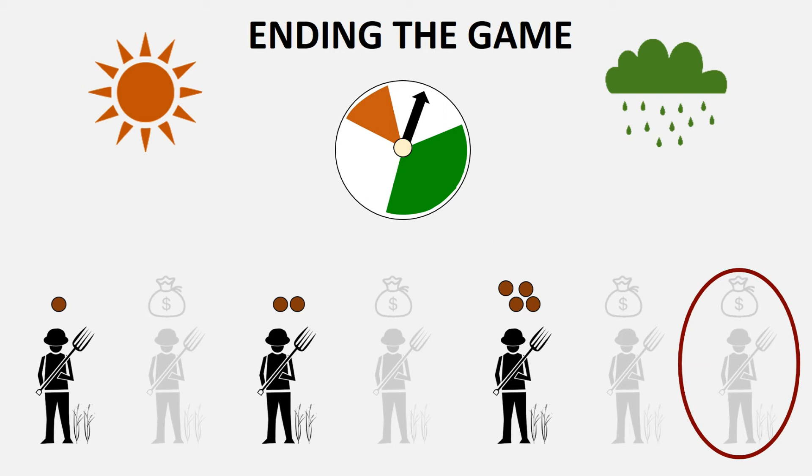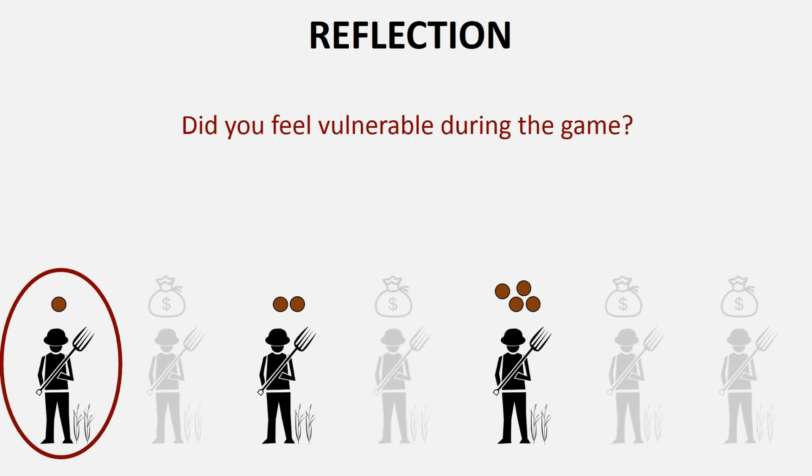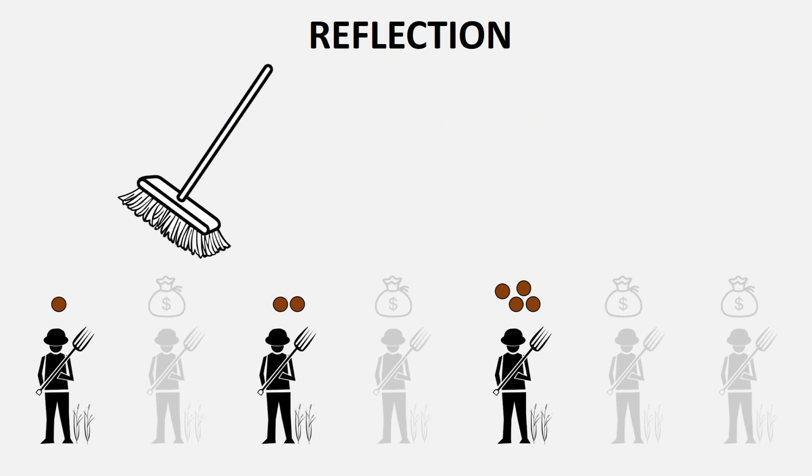A critical part of the game is the reflection process. Ask the players with the fewest beans remaining how they felt during the game — did they feel vulnerable? Ask the players with the most beans remaining what their strategies were. For those who became bankrupt and joined the bank, ask how it felt for them to lose their farms and to work at the bank. Keep an ear open for sweeping statements and messages that are dangerous, unethical, or untrue, and use these comments as opportunities to reflect on important issues.